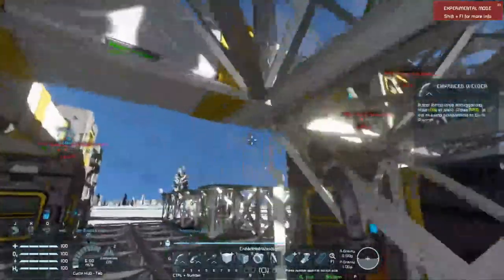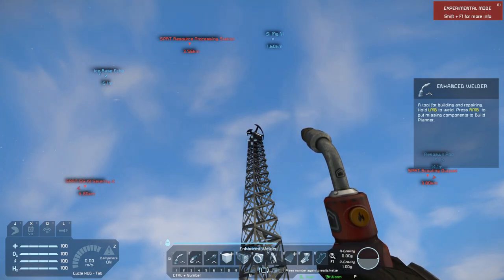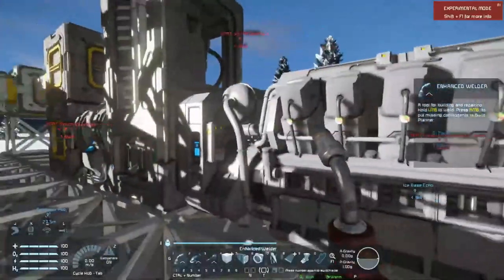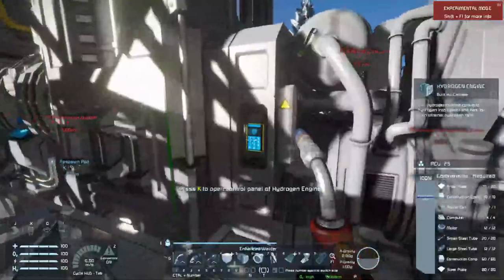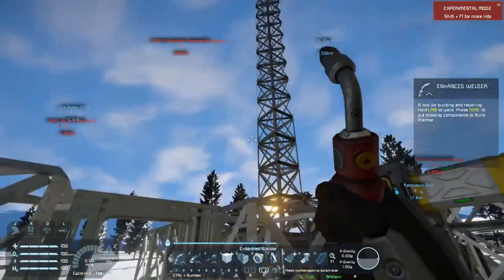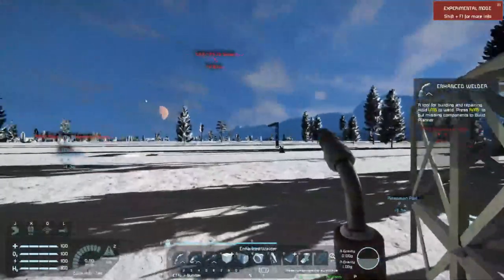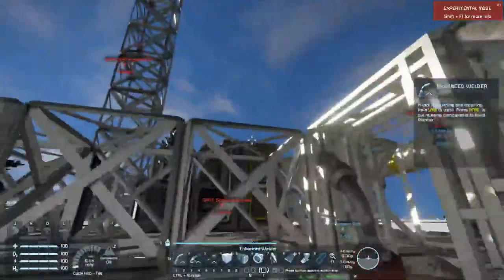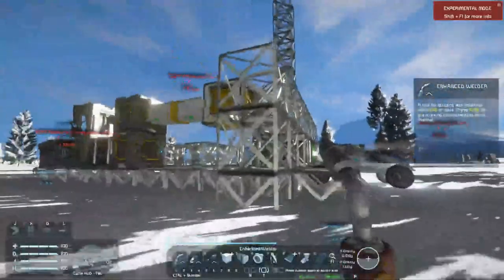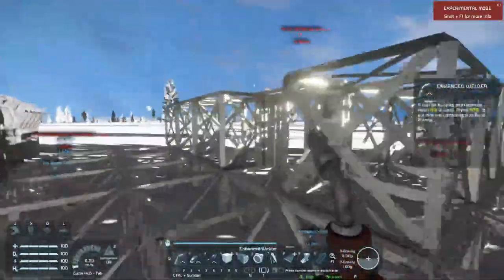That one wind turbine really isn't producing all that much - I almost called it a solar panel again. We're going to need to mine quite a considerable amount of ice so we can start running this hydrogen engine, which will provide so much more energy than that single wind turbine can. Speaking of mining, I think the next thing I want to get onto is actually constructing our mining rover. We need to mine ice, we need a way of producing power, and we'll probably create another connector over here for our ice miner as well. Let's go work on our first actual vehicle for this series.